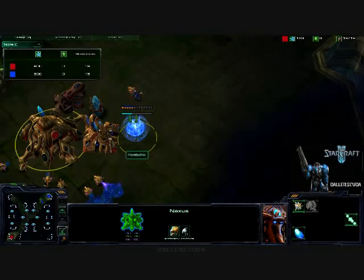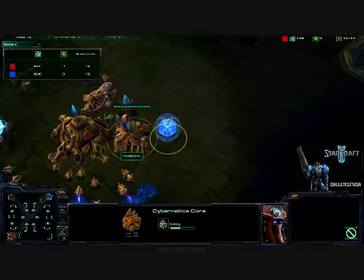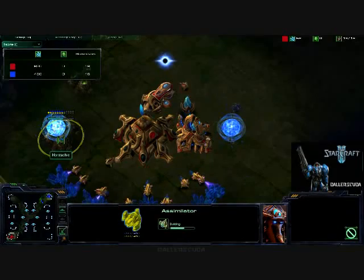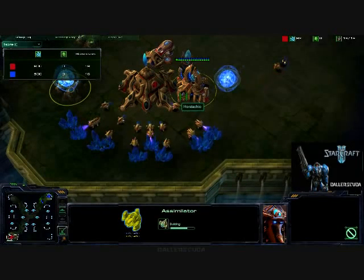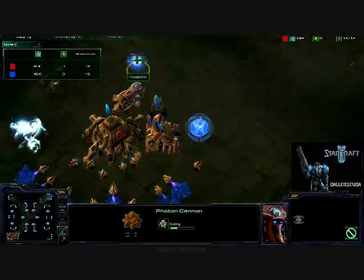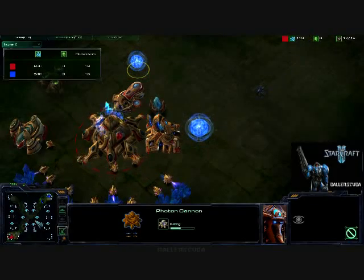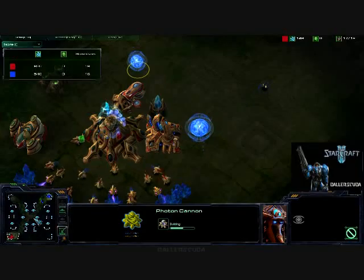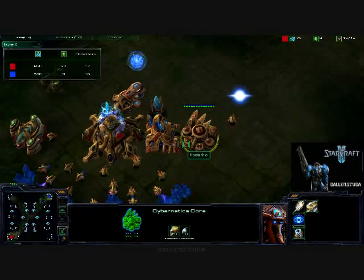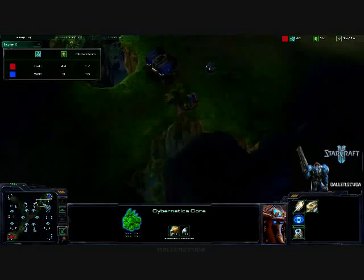I'm not sure exactly what I'm seeing here — a quick forge, a quick gateway, a quick Cybernetics core, and a late gas as far as I can tell. But once again I'm not too familiar with Protoss builds, so I'm not quite sure what to expect. He does get a Photon Cannon start warping in, so I need to get out of there soon. I go back and double check — yes, it was a Cybernetics core, so at this point I was expecting a fast Zealot-Stalker rush.